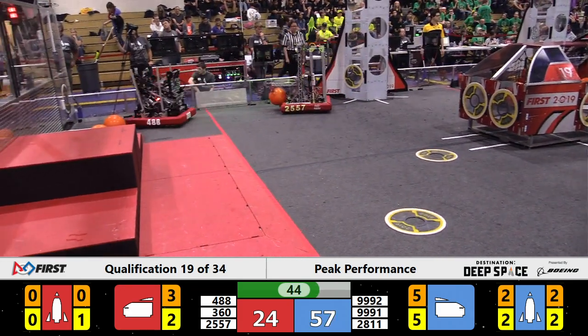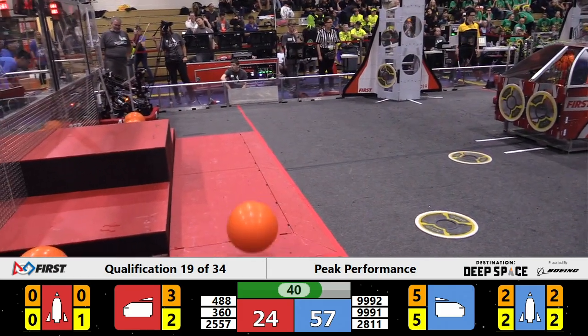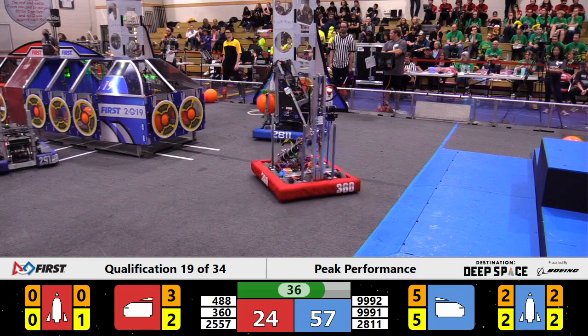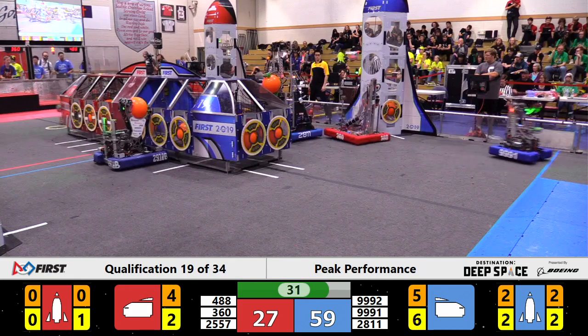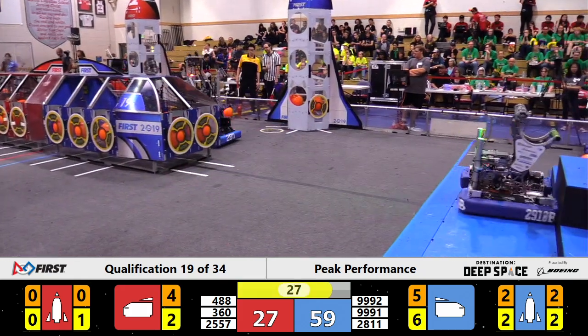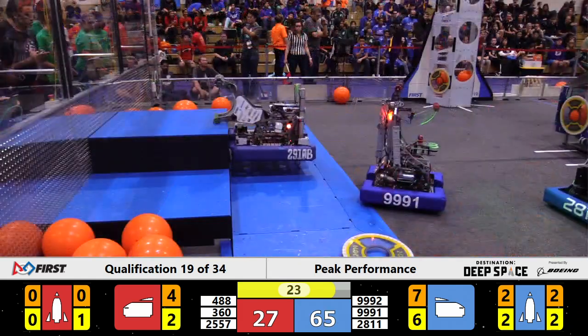There are no Blue Alliance robots over here on the Red Alliance side of the field, so they have a free court — SodaBots driving it like you stole it, dropping cargo off in that center ship. We've got four cargo bays populated on that red ship, and many hatch panels installed.